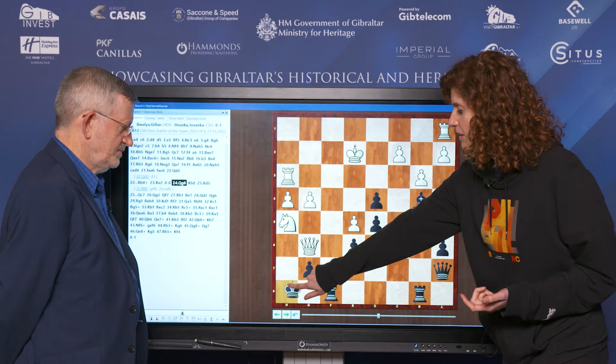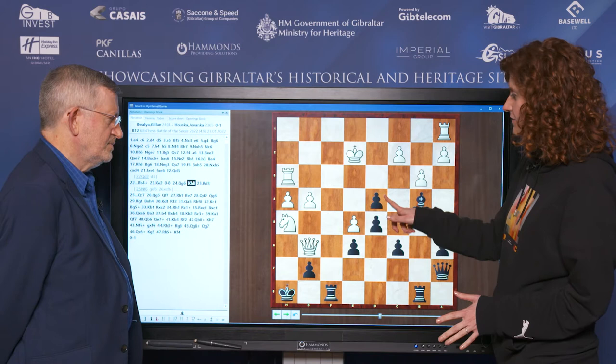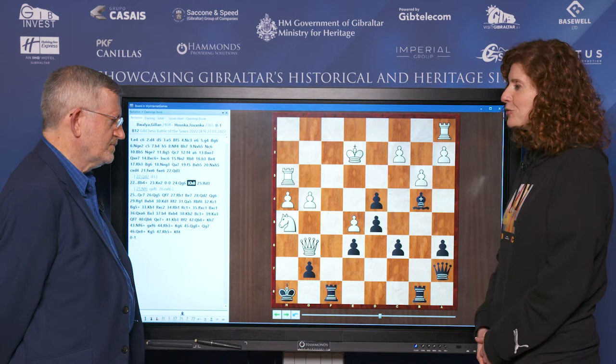Suddenly it's white's king that is totally in mortal danger. The e5 pawn is weak, I have d3 ideas in the air, and it's just a very, very nice position for me.